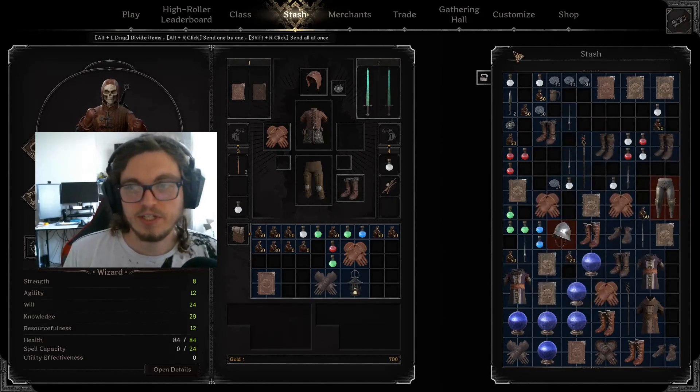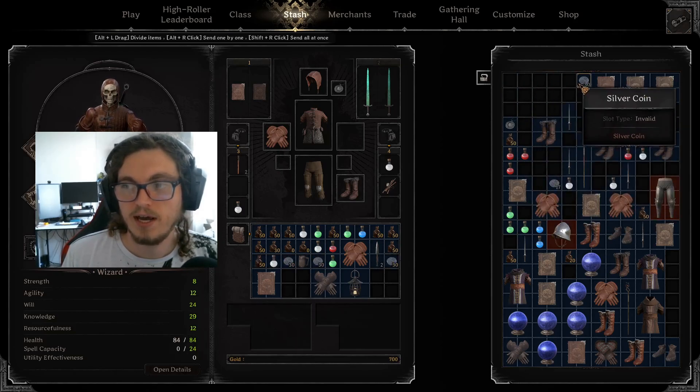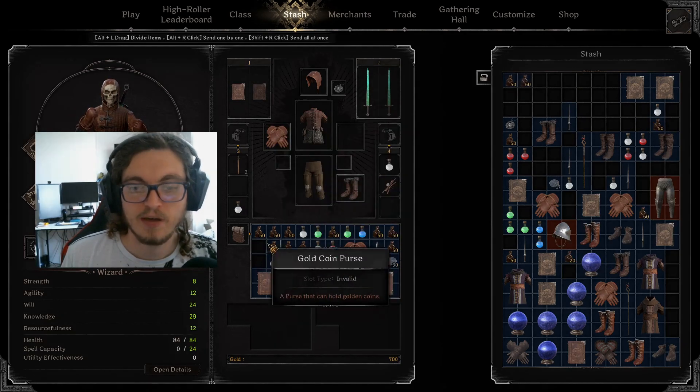Now for me personally I like all my coin pouches to reside up here at the top. So one thing I like to do to accomplish that is I'm just gonna shift right-click all this crap out of the way — at least as much of it as I can — and we'll start sending pouches back.